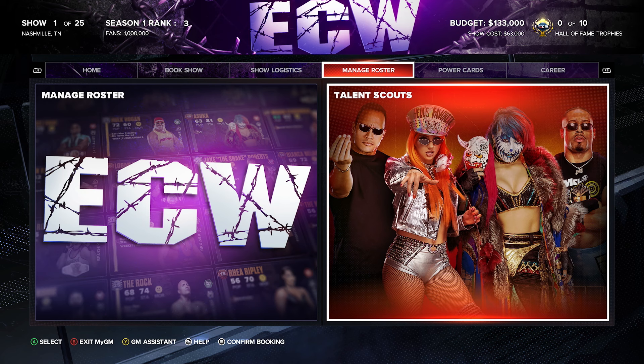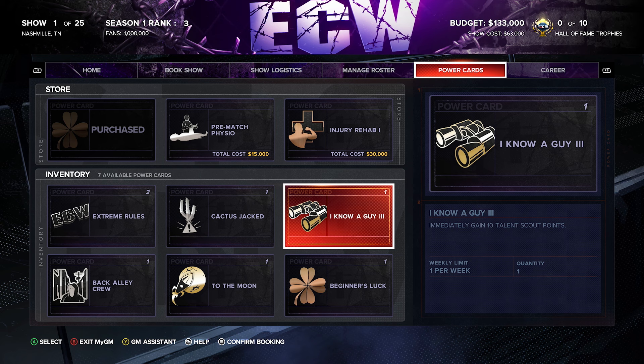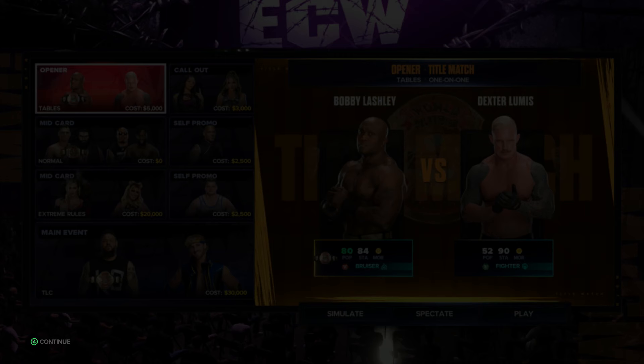Here's our starting inventory for power cards: Beginner's Luck, To the Moon, Back Alley Crew, Extreme Rules — we have two of those — and Cactus Jack because we have Mick Foley, plus I Know a Guy Three. We're going to hang on to these for now. The show will cost sixty-three thousand dollars, leaving a little money left over. It's a stacked card showcasing every single superstar on the roster.